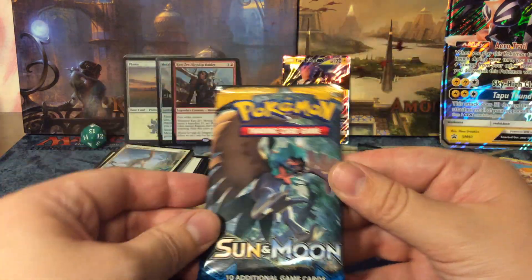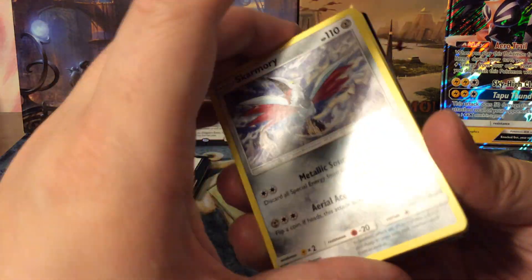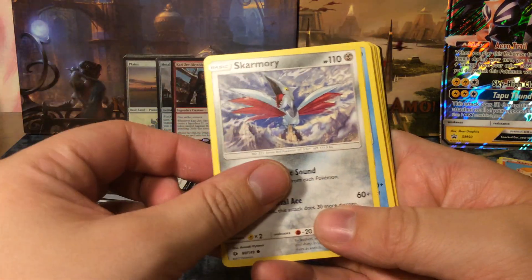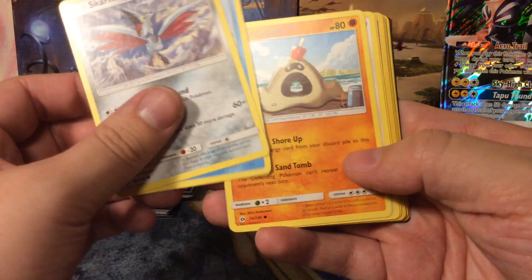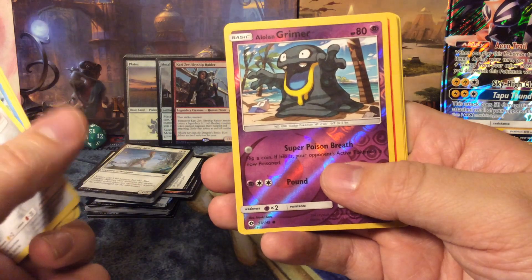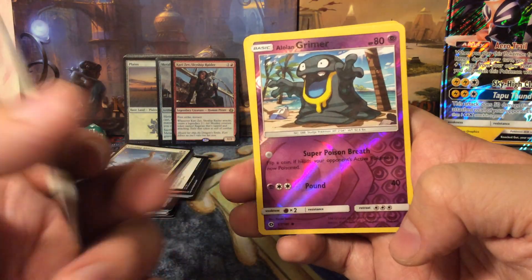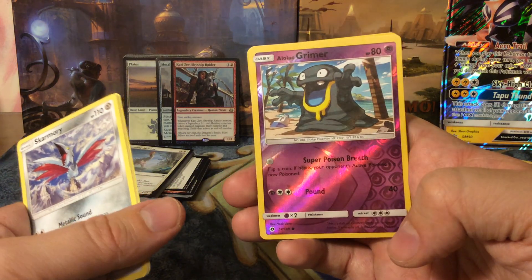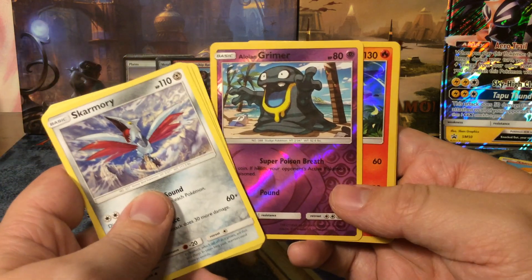Nothing special for this booster — Steam Siege isn't known for expensive cards. Sun and Moon and beyond are, because they have hidden rares similar to the invocations in Magic, with a very low spawn chance. With Pokemon you get a foil in each and every pack, which is superb — Magic could learn a thing or two about that, like removing one common to make room for a guaranteed foil.